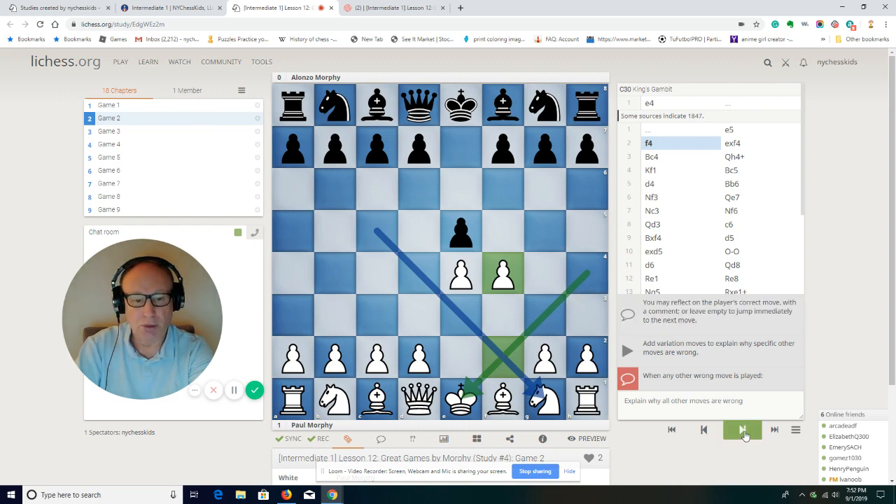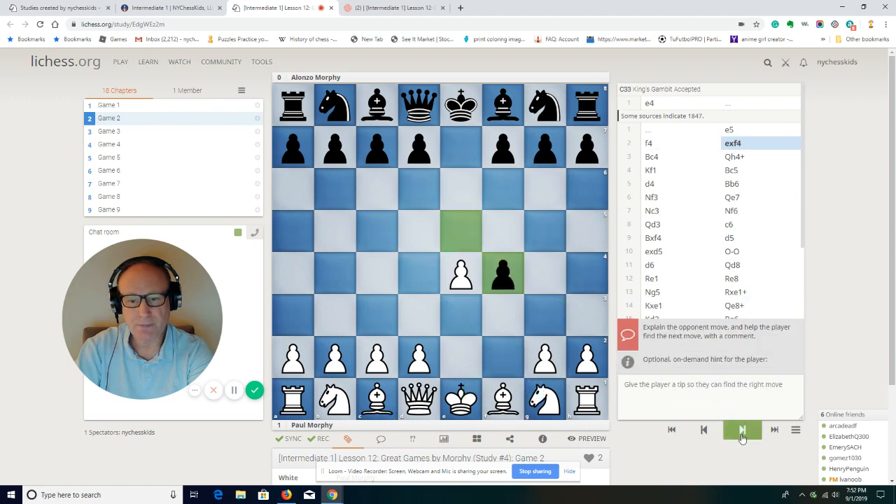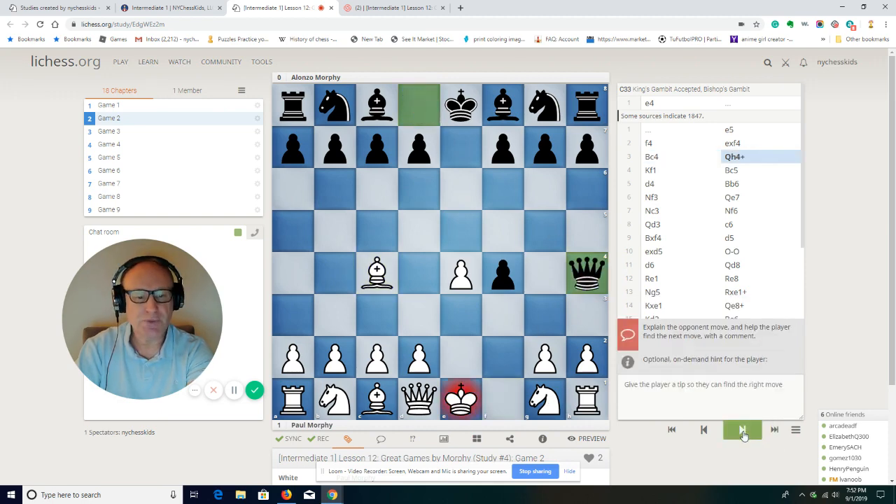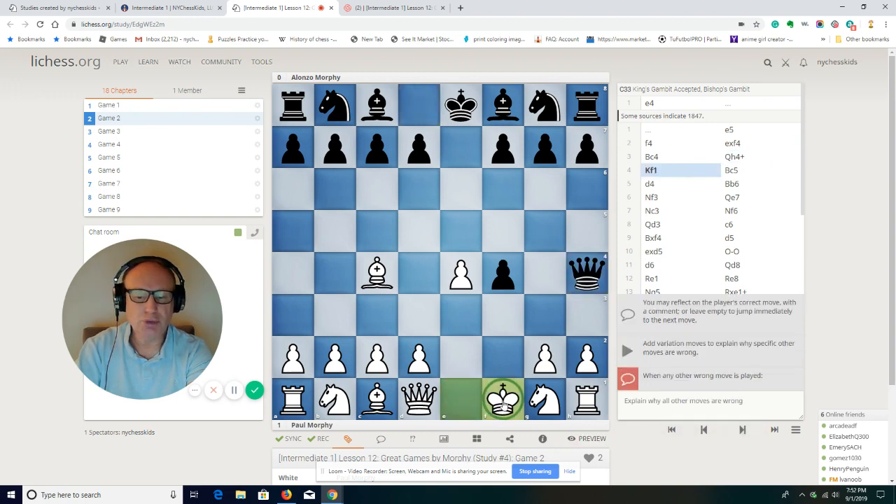Black can accept the gambit by taking on f4 or maybe take some counterattack with d5. Alonso captured on f4 and the bishop goes to c4. We will see many other games where white played knight f3, then queen h4 check. So the king is already in a little trouble — he has to move. A good place for the king is f1; this is probably the safest place. There are some games where the king goes to e2, but king f1 is probably safer.